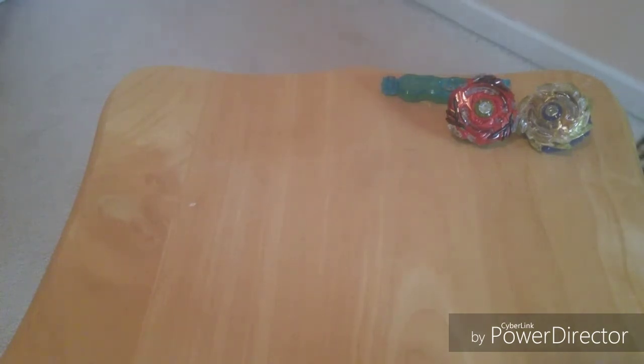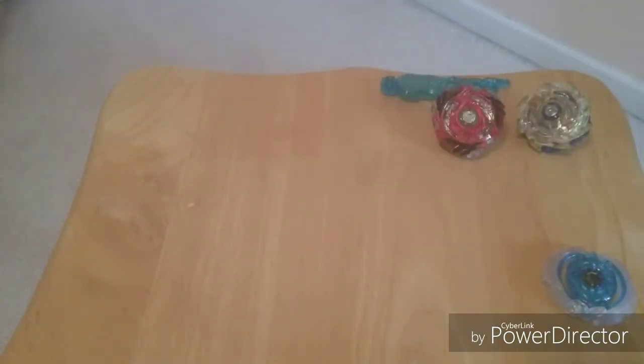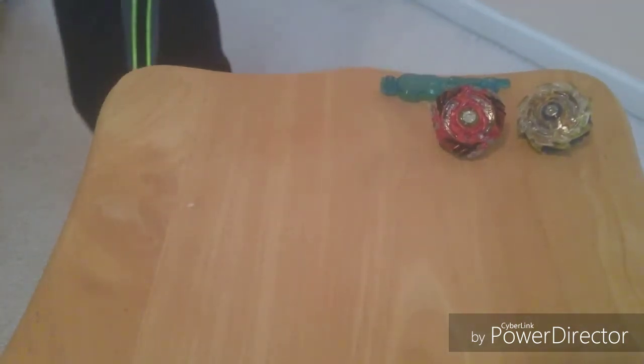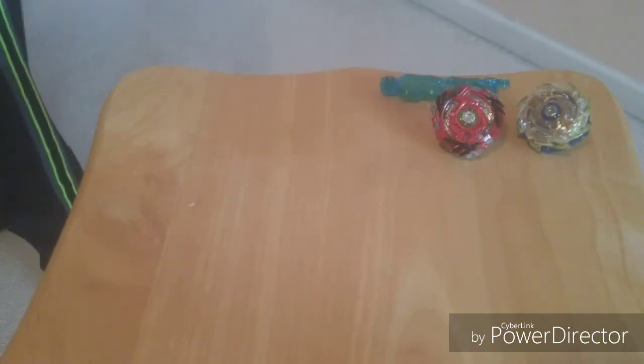Next we're going with Deep Chaos. Also, I didn't say, but the god ability for Drain Fafnir is the rubber. This packaging is so weird. If you guys are wondering where we got this — we got it on eBay for $50. That's actually a really good price for four bays and a tool, so if you guys want it, definitely go on eBay and get it.